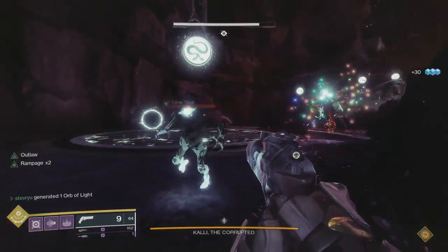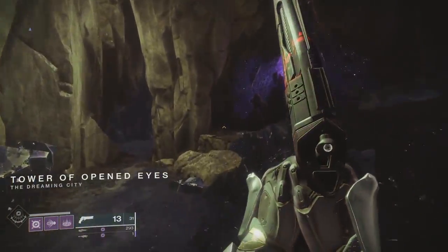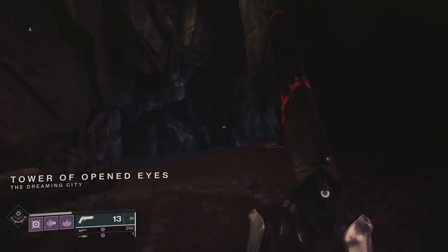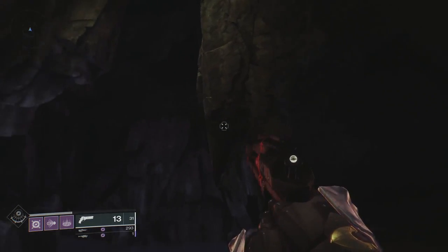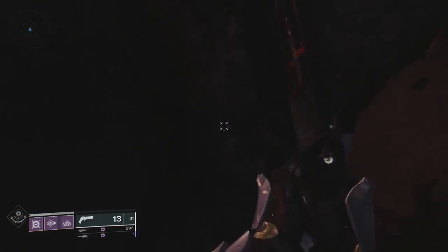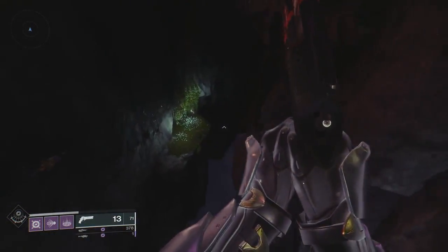This easter egg is super simple and you don't need any teammates to get to this area. Just start up the raid and head towards the first encounter as you normally would. But instead of going into the room of the first boss, go past the room and you can jump over the water to the right. You'll see a small patch of grass that's lit up by lights. Follow these patches of grass and you should find a hallway that takes you to a secret room.